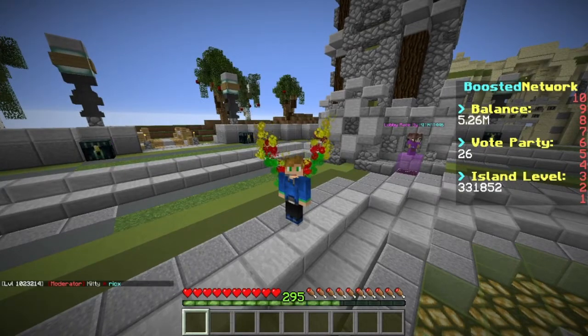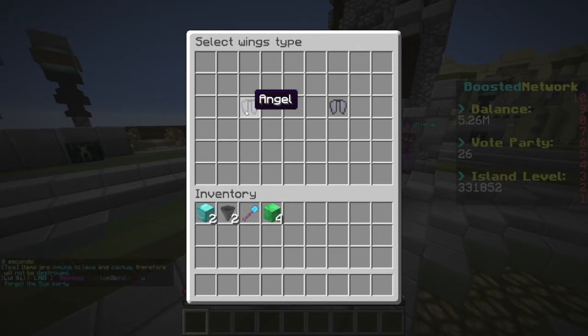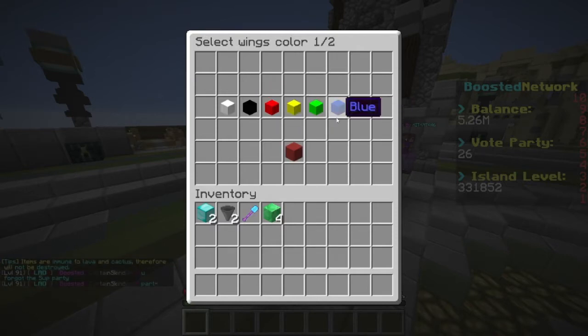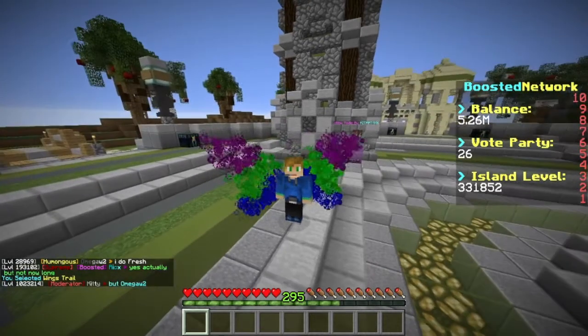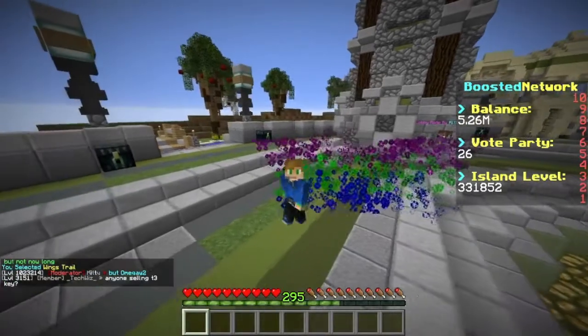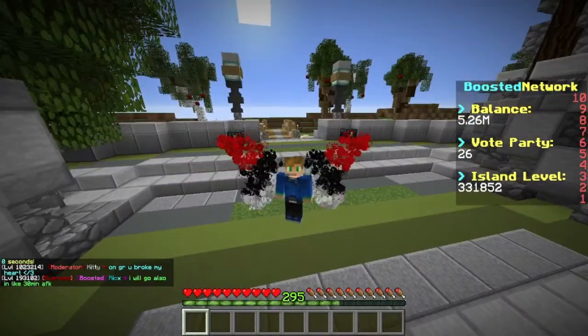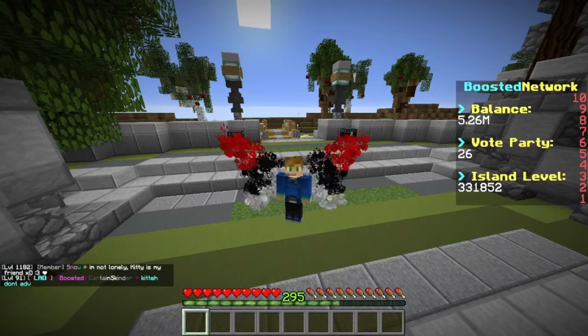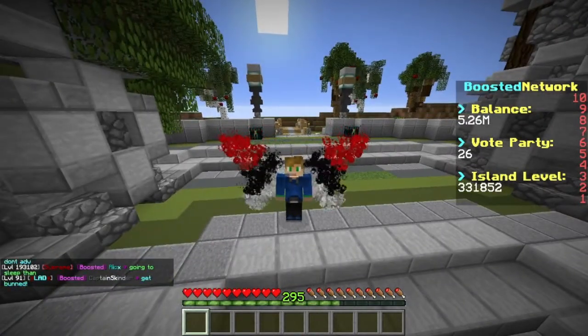Next up, let's get into the butterfly wings. For the butterfly wings, it's the same thing — you just put a wings builder over here, but instead of clicking angel, go over here and click butterfly. Then once again, let's change it up — I'm going to pick blue, green, and purple. It'll take those colors and look at this: it's like double the size of the angel wings. This one is insane. You can pick from different multiple colors on here. The red, black, and white actually does look pretty dope.